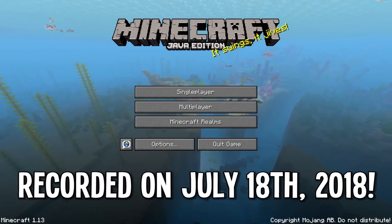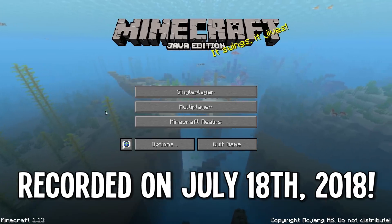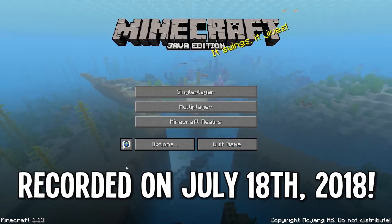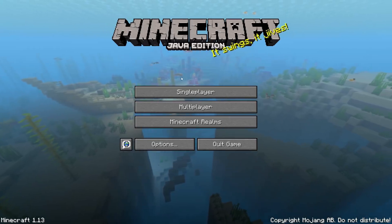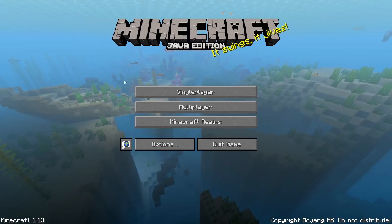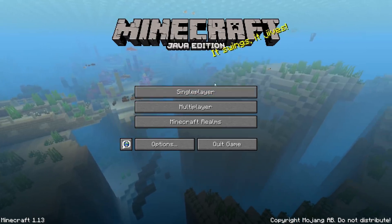Hey guys and gals, welcome to Minecraft version 1.13 Java Edition! This just came out today, July 18, 2018, just moments ago on the minecraft.net website. It's full of brand new goodies in the aquatic update - it's all mostly underwater-themed stuff like shipwrecks, corals, new fish, new blocks you can find underwater, and so forth.